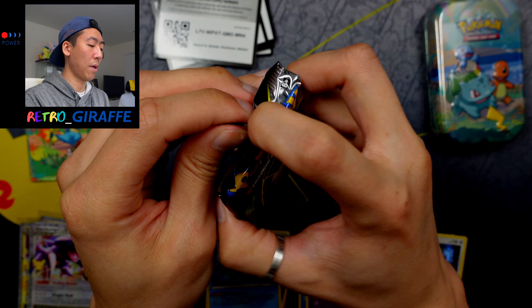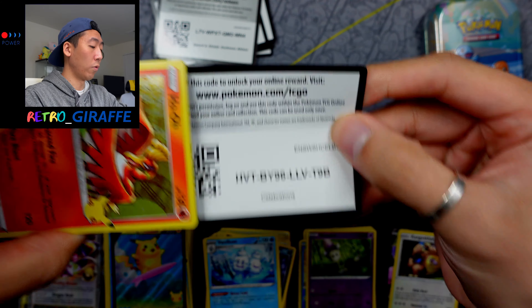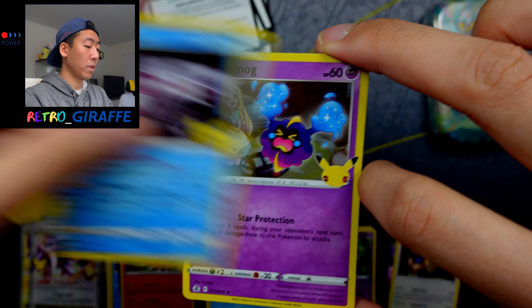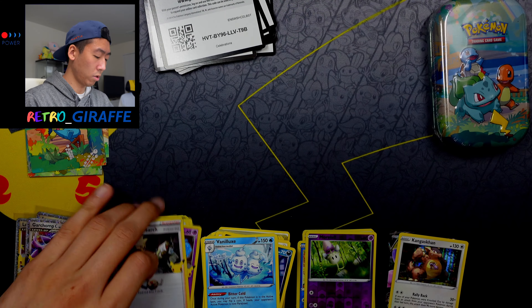Moving on to the last Celebrations pack of this tin. Here is a code for you guys. For this one we have a Palkia, Cosmog, and a Professor's Research.